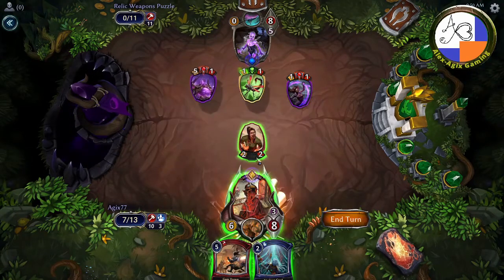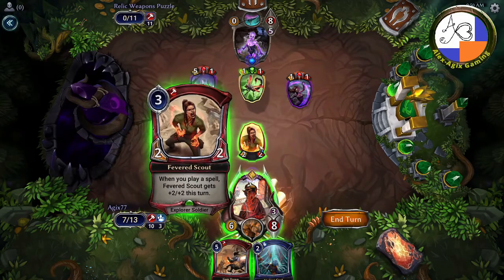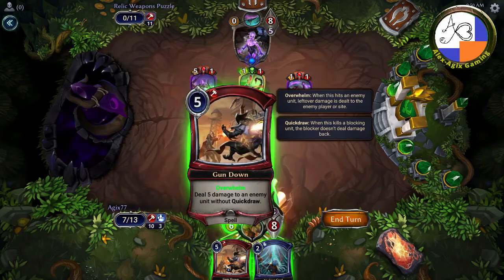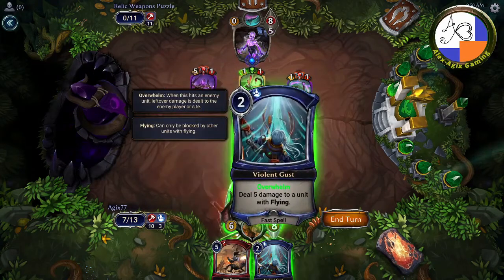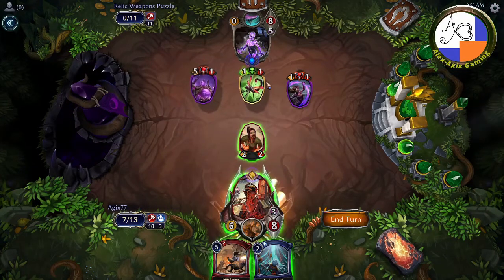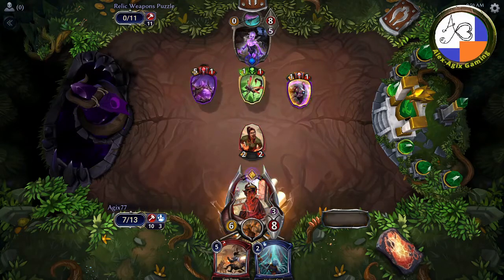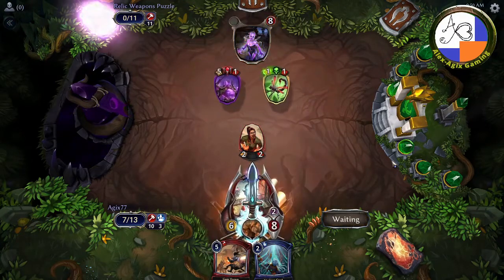All the spells now have overwhelm — and that's critical. They're each dealing five damage. Five plus five is ten, and that's not thirteen — it's not enough to kill them, because you'd only do eight damage and they'd still have five life. So you have to start with your units attacking.